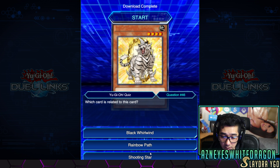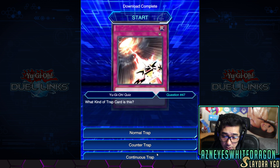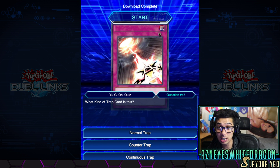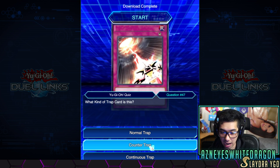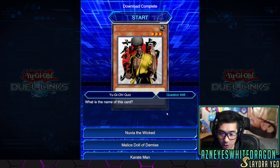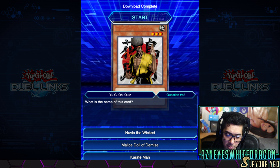What card is related to this? Rainbow Path. What kind of trap card is this? That's a counter trap card. See, like the other one straight up didn't give me the little icon here — I don't know why. It asks me what type of card it was. What's the name of this card? I swear it was named Black Karate — maybe that's the OCG name.